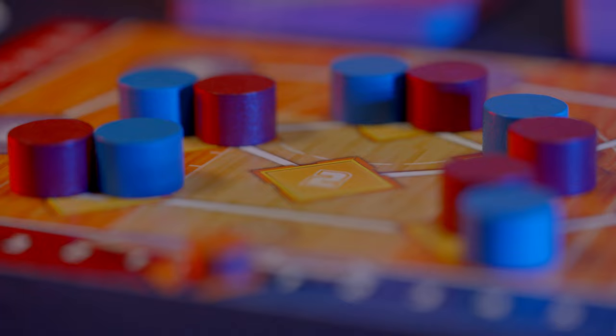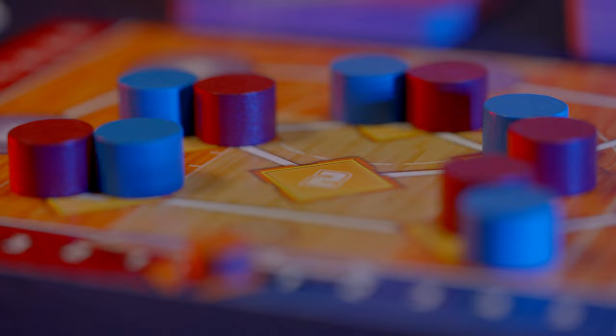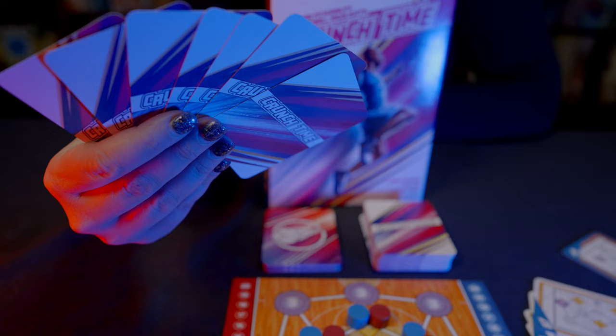Both teams place their players on the start positions on the basketball court board. Then both receive a hand of seven shot cards and one star card. Players take turns switching between offense and defense.